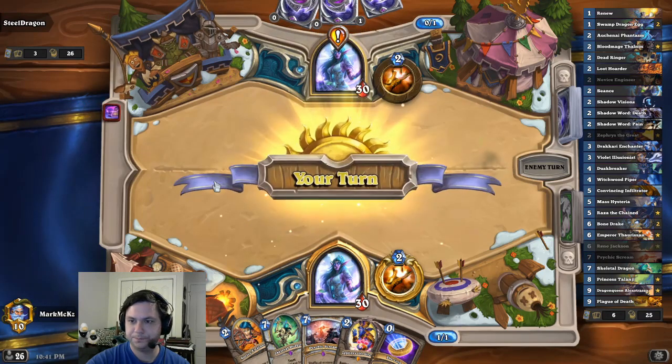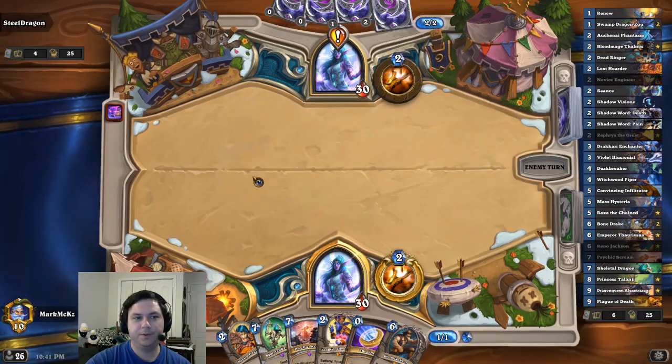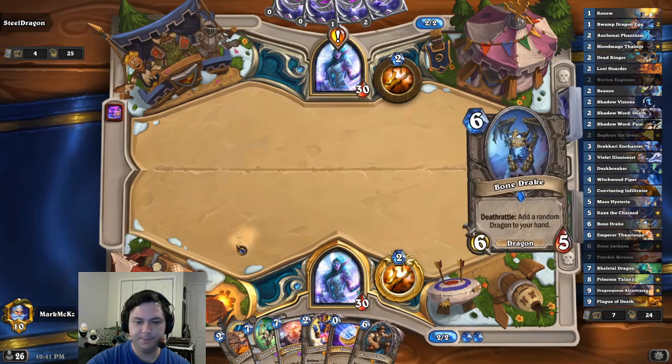Alright, let's see if we get our Piper — Piper or Deadwringer can potentially get us out of here. Alright, steal a dragon. Think he's playing Dragon Priest? Probably not, probably just a Res Priest. Nice, just missing the egg now.